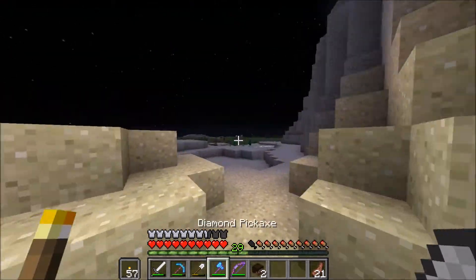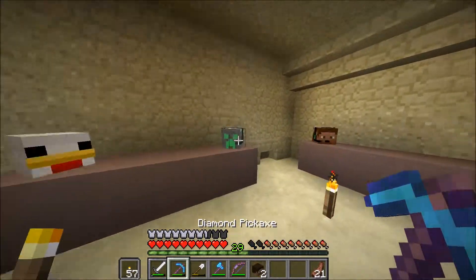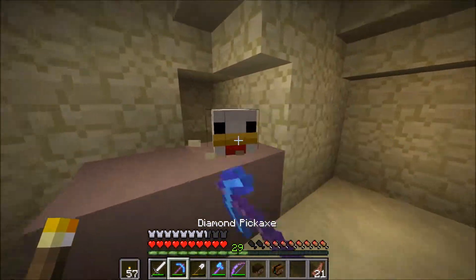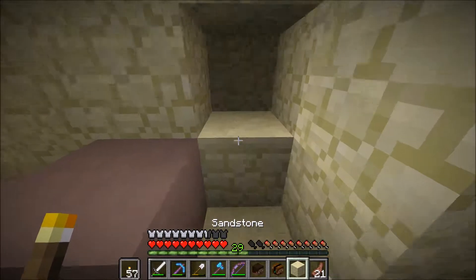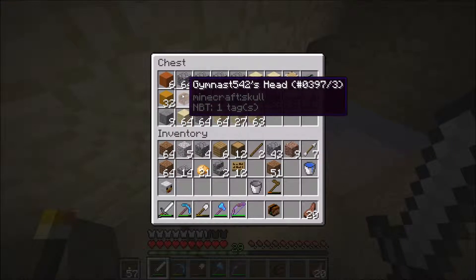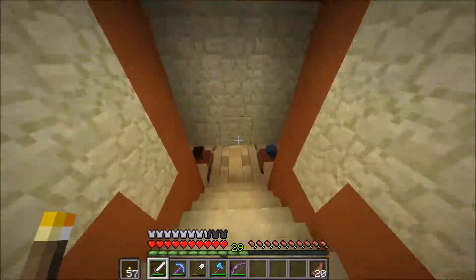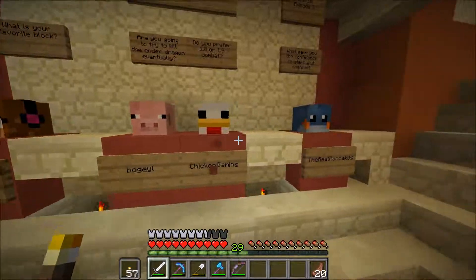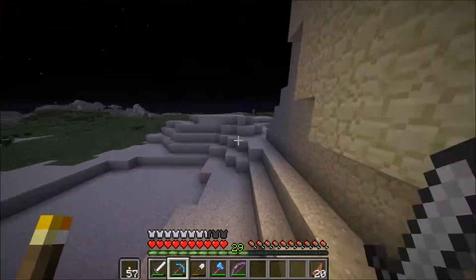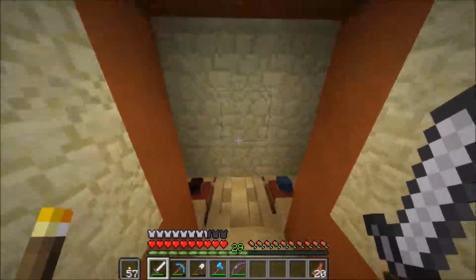We don't have enough light in the farm yet so we'll need to fix that. I threw some cobblestone up here and I really like the way it looks. I want to throw logs going here, here, and around the edge — it looks decent, like structural supports. Then we can throw some cobble on the side here and do the same on the other side. We'll probably need to add torches, but we also need something else to add to this space.